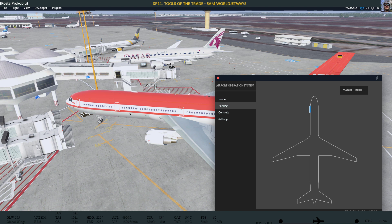I thought let's use this and see if SAM, first of all, can deal with that aircraft, which is also not standard. And can it actually place the jetways where they belong, and what would that look like in an airport that is non-standard — freeware from some designer who definitely didn't have SAM in mind when they created this?